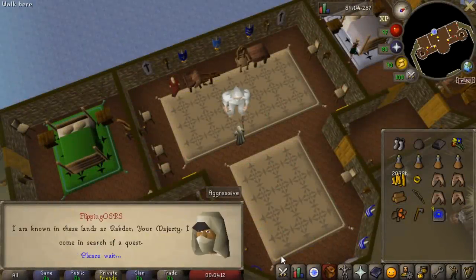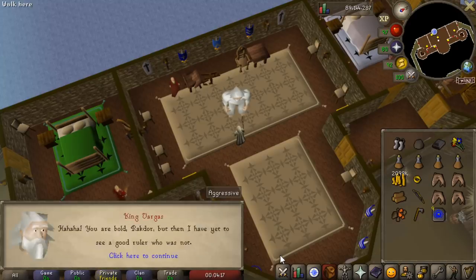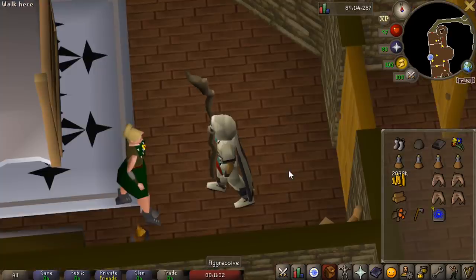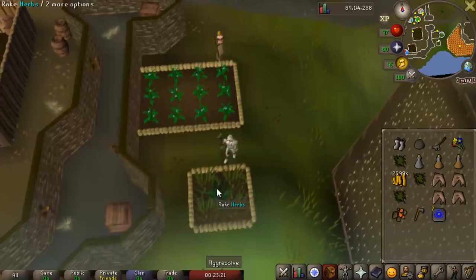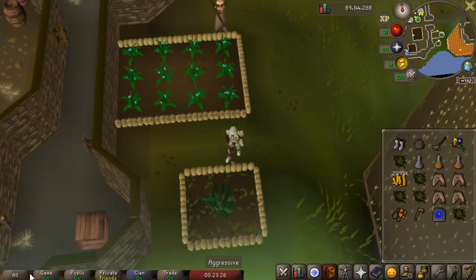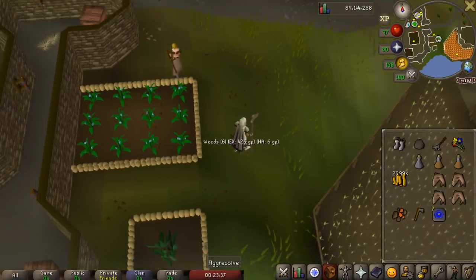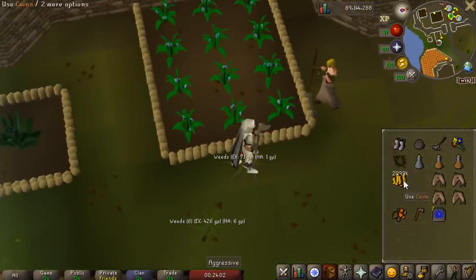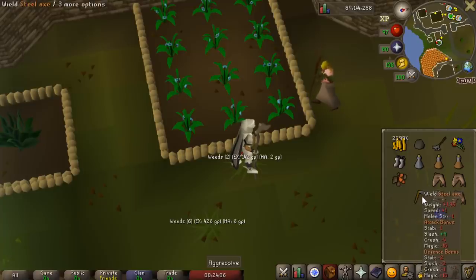For the hard Fremennik diaries we need to do Throne of Miscellania, which I really should have done a long time ago because I could put money in here and get passive income. The quickest way to gain favor in Miscellania is to rake the two farming patches, wait for them to respawn, or hop to a different world. For the diary requirement we need 100% favor, while for the quest we only need 75%, but we may as well do both at the same time.